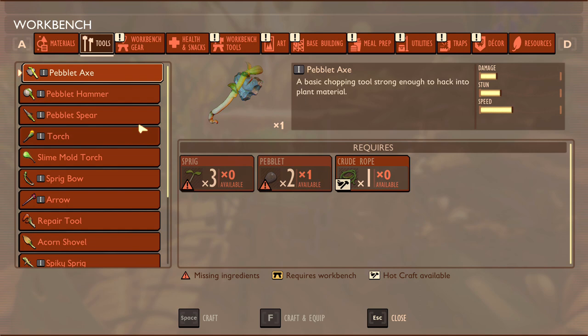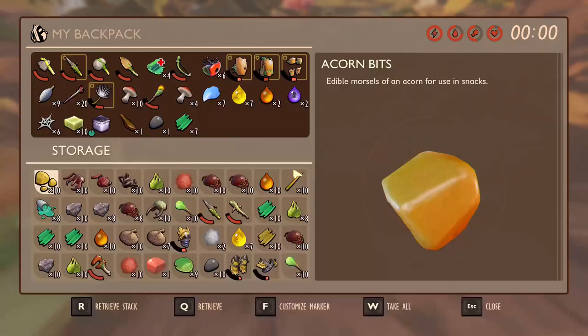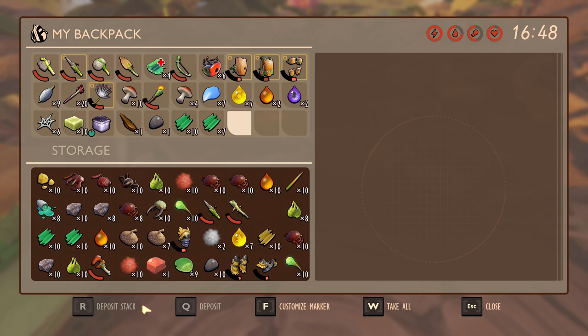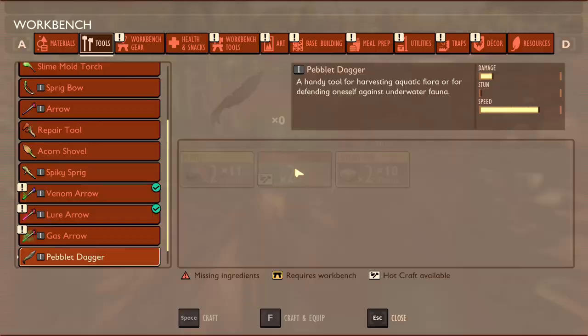It's not even close to sleep time yet. Right, so we need tools. I love how the menu looks a lot better - some of the little icons look a lot cooler now than they did before. We need two peblets, two crude rope, and lily pad wax. Let's do that. Where's the peblets? Oh there we are - we've already got them. Let's craft a load of them.